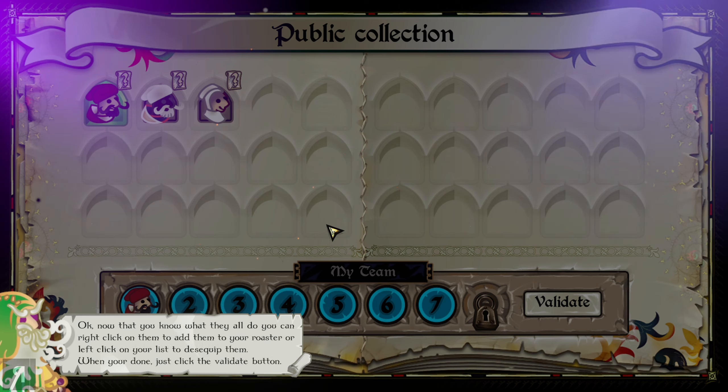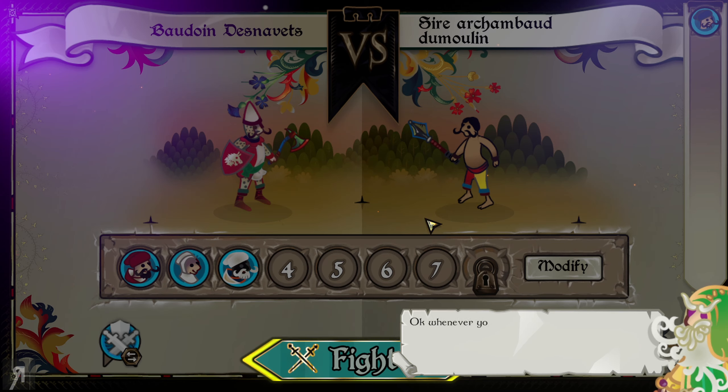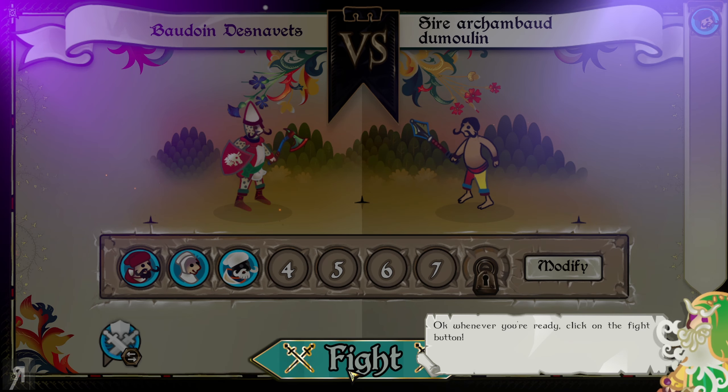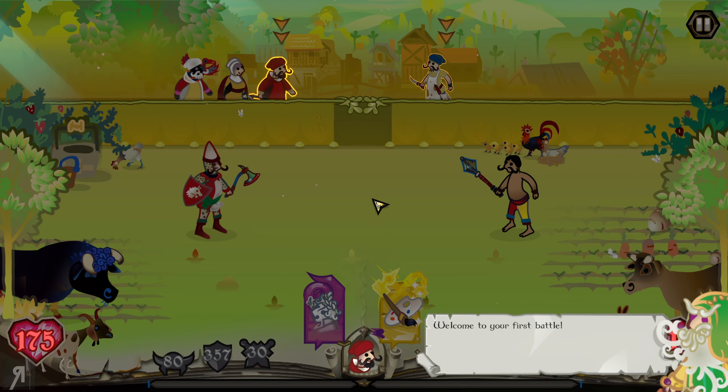Now that you know what they all do, you can right-click on them to add them to your roster, or left-click on your list to de-equip them. When you're done, just click the validate button. Let's add all of them — why not? Whenever you're ready, click on the fight button. Sure, that sounds right to me.